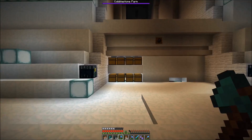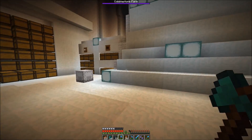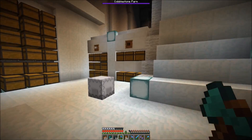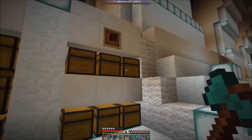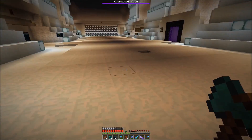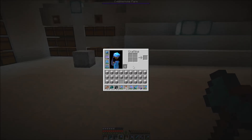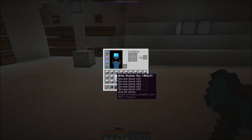I fixed the fuel situation. We now have an input system where we can add logs here in shulker boxes, and this starts the little charcoal array we have at the bottom. I was at the big spruce tree farm and brought over some logs.